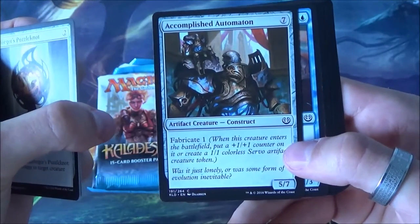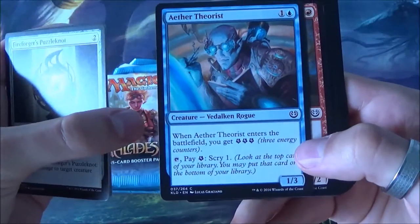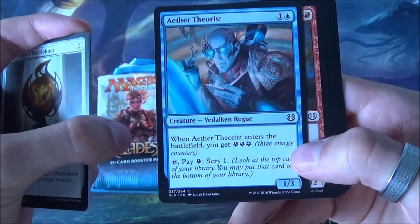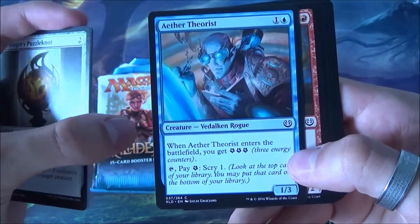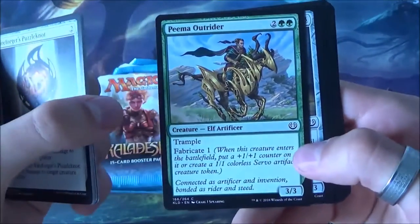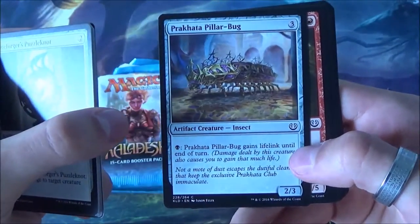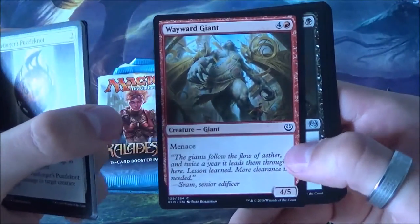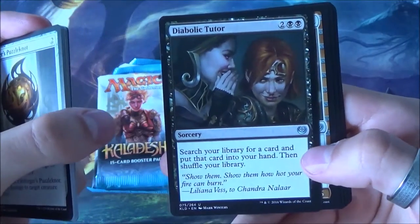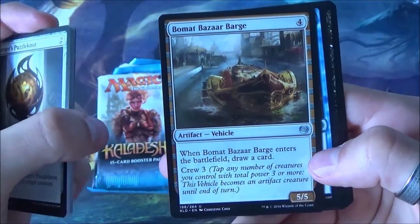This is a nice one - bounces a creature back to your hand. Fabricate is one of the mechanics: you can create a servo or get a +1/+1 counter on a card. Energy is also something new in this set - you can collect those and use them for cards like this one. You can scry with it, nice card. Another Gremlin, a 5/2, another Fabricator - nice playable card. Also green!